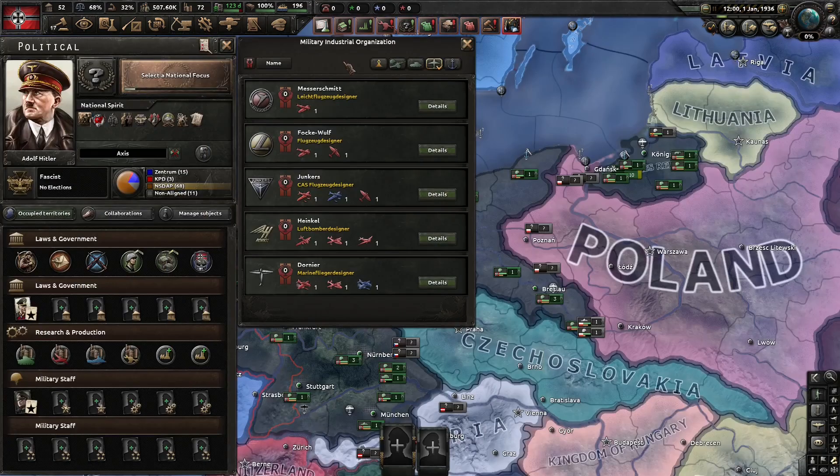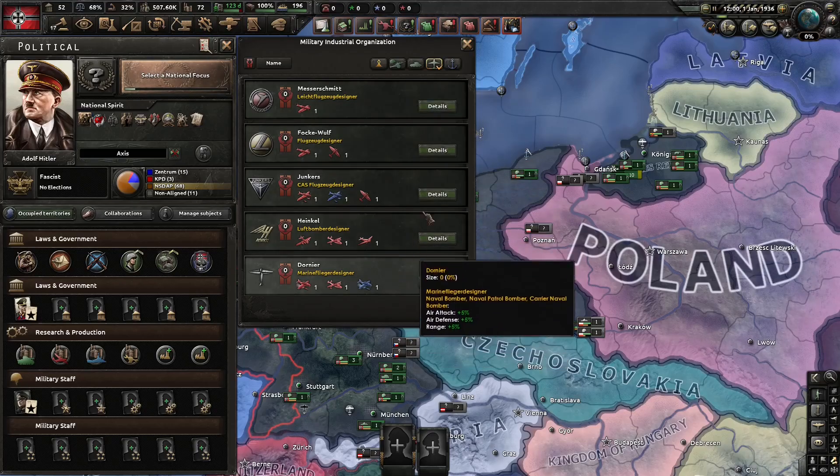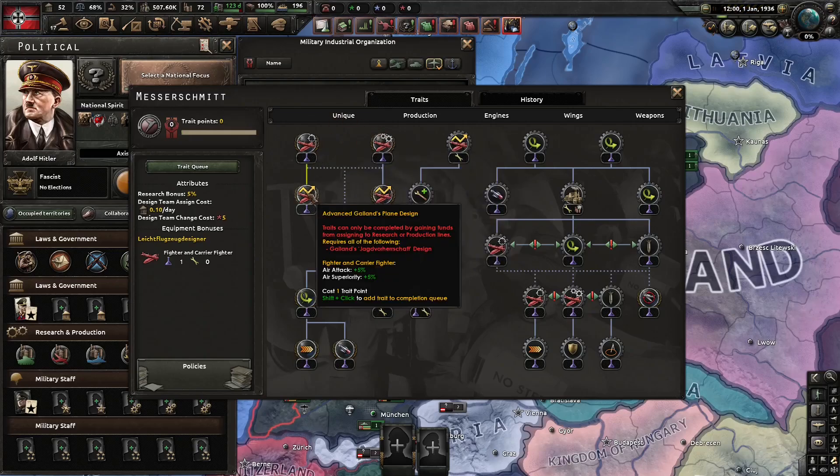First of all, every aircraft designer received a brand new trait and also had its selectable traits revisited and reworked. Every designer also has its unique branch now.